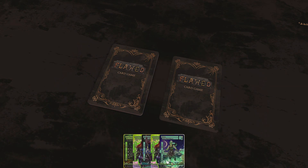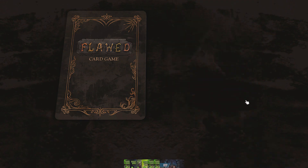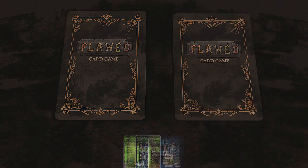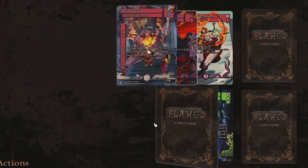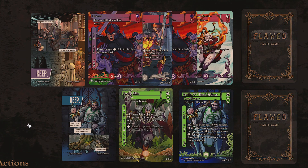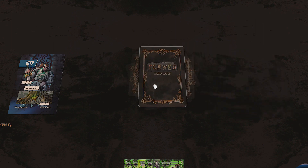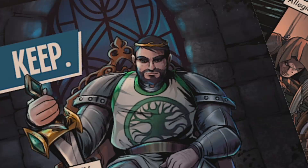The game also has a really interesting mulligan slash who-goes-first mechanic. You have an extra keep card that you put in your hand after you draw your initial six cards. You can mulligan any number of cards by placing the keep card somewhere in your hand and putting your hand face down on the table. When everyone has done this, you reveal cards from the hand until you hit the keep card. Whoever has more speed in the revealed cards gets to take the first action on the first turn. Then you draw back up to six cards and shuffle the revealed cards back into your deck.